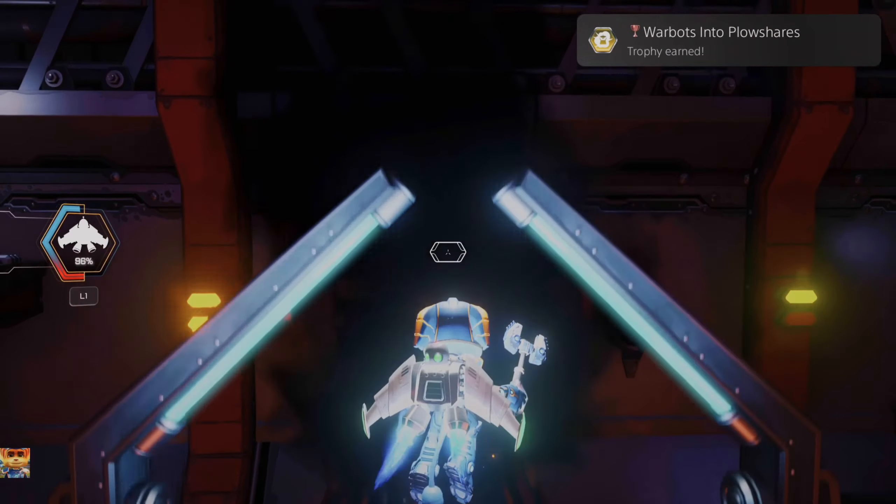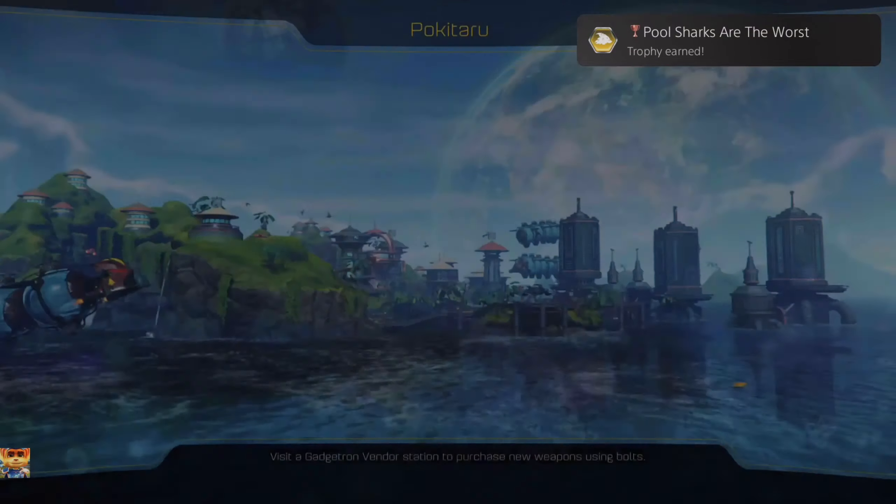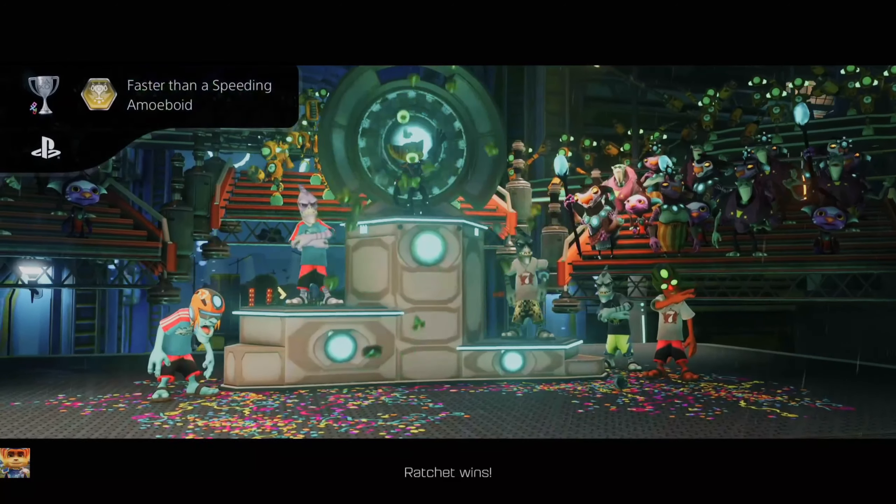Next one is on Koros 2 — Warbots into Plowshares. Defeat 10 unresponsive robots and you will get that. Clank Crusher — also on Koros 2, you must crush five Gadgebots with a hydraulic press. Next up, I Hate Lamp — go into Aleero City on Kerwan, destroy every lamp from the train station all the way back to the beginning. They do stay destroyed — destroy the last one, you get I Hate Lamp. Next one is on Pokitaru — Pool Sharks Are the Worst. Just go into the kill zone area, a shark will come, bite you, instantly kill you, and you get Pool Sharks Are the Worst.